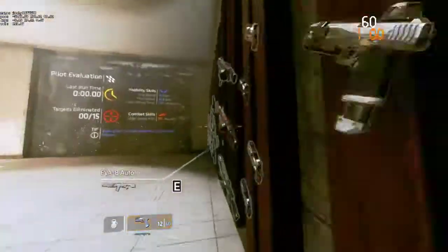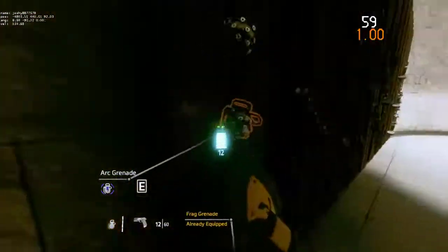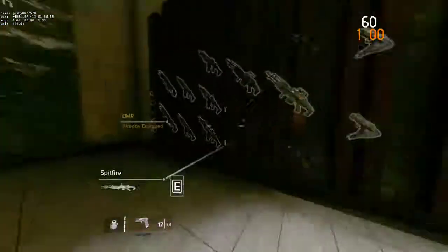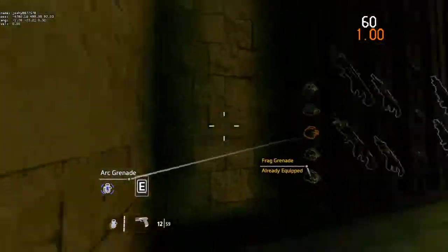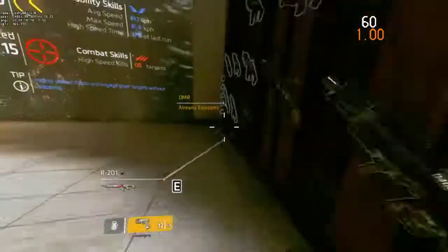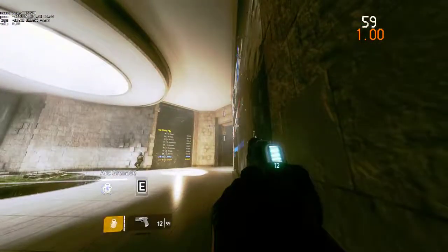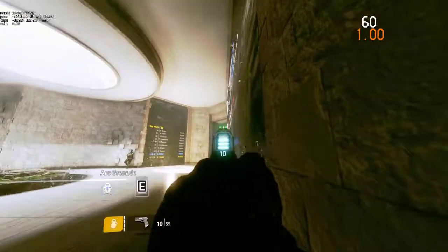I'm gonna show the setup for this frag boost thing. When you're in a run you're gonna be coming like this down here, unless you do EPG boost which basically voids out this skip, so you can't do it with EPG boost. You're gonna come over here, grab the item, and then go here like this — it can be done really quickly — and then you're gonna aim around this area.